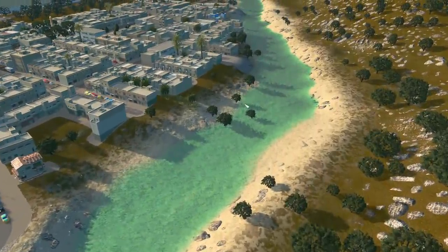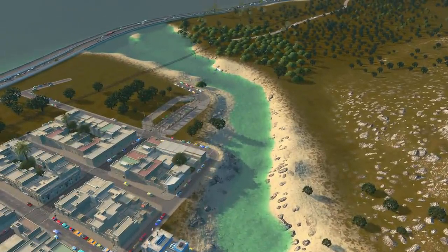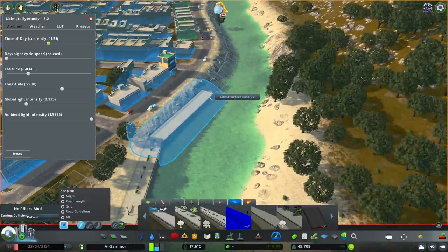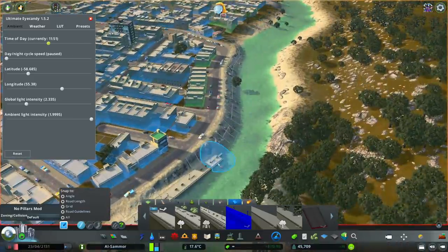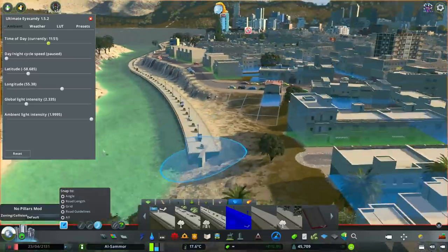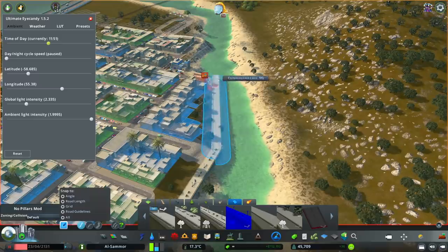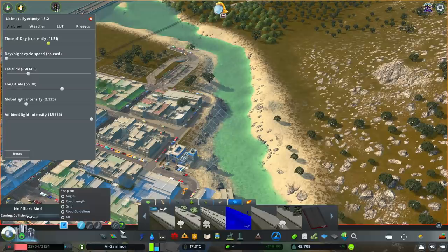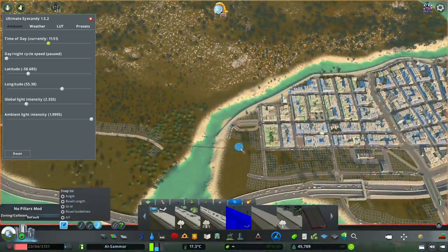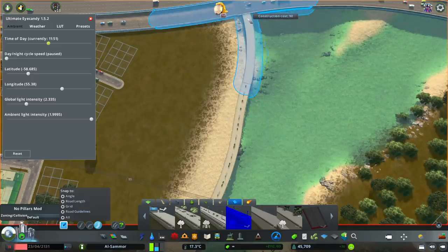It took me so long to get this river functioning properly because the ocean and the lake were at different levels. The water was gushing back and forth, flooding the city and the hillsides. What I ended up doing is making the water only come from the lake — no water comes in from the ocean. The highway crosses over the river entrance and underneath it there's just land, so no water flows through, but it looks like it does. The water color is really pretty from the theme I'm using.